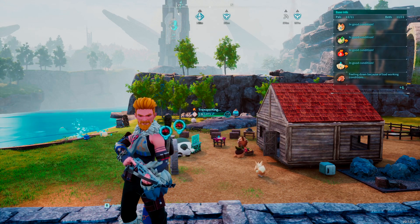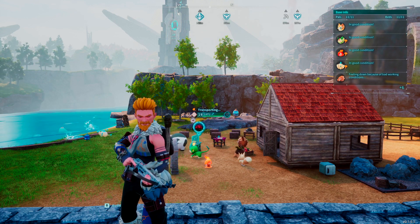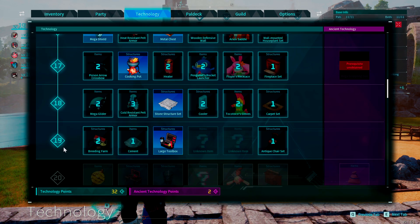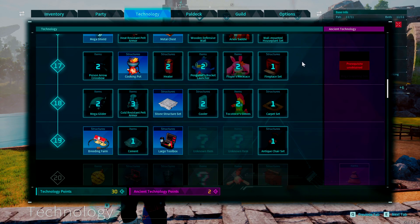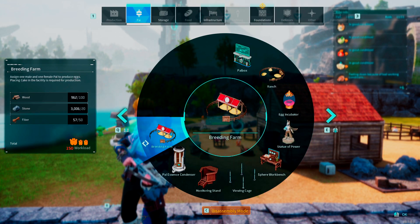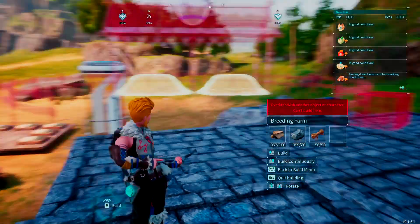So if you want to get going, let's dive right in. The Breeding Farm is what you need — it's quite aptly named. It unlocks at level 19 and requires two tech points to unlock. Once you unlock it, you'll find it in the Pal section to build. To build it you'll need 100 wood, 20 stone, and around 55 fiber. It's a little bit expensive but not crazy.